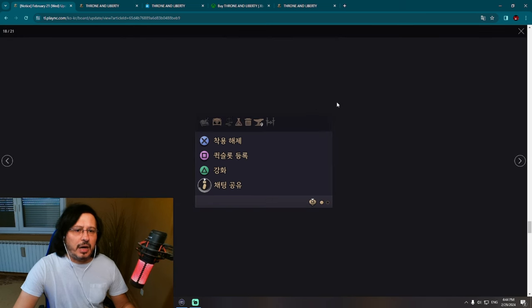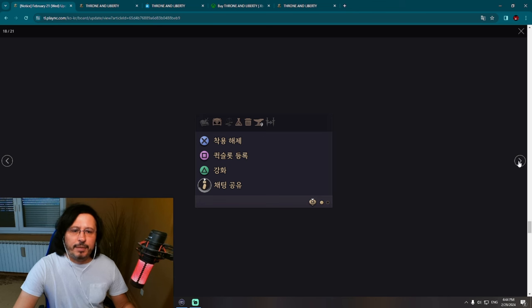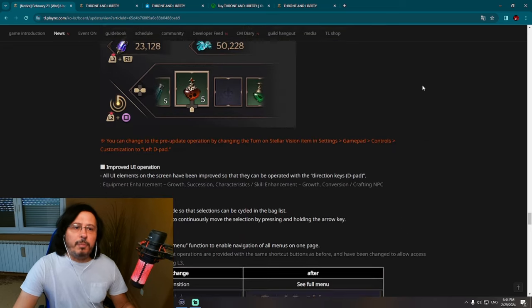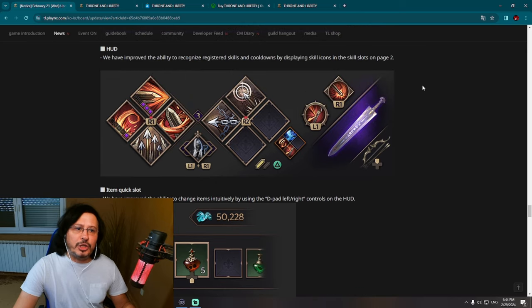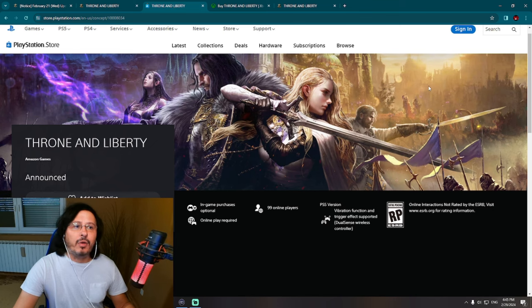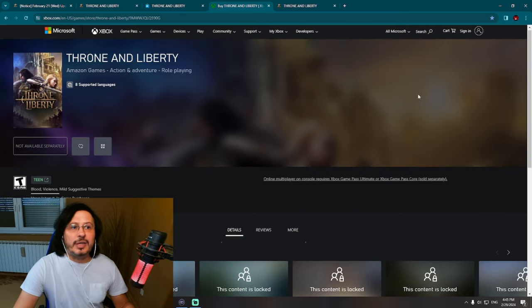Here's how it looked before the change and here is after. Basically, that's it — error correction. So this is final polishing, boys and girls. Regarding the PlayStation 5 and Xbox version, we already know that Throne and Liberty is a cross-platform, cross-play game — it's officially written. Throne and Liberty is already listed on the PlayStation Store and also on the Microsoft Store.